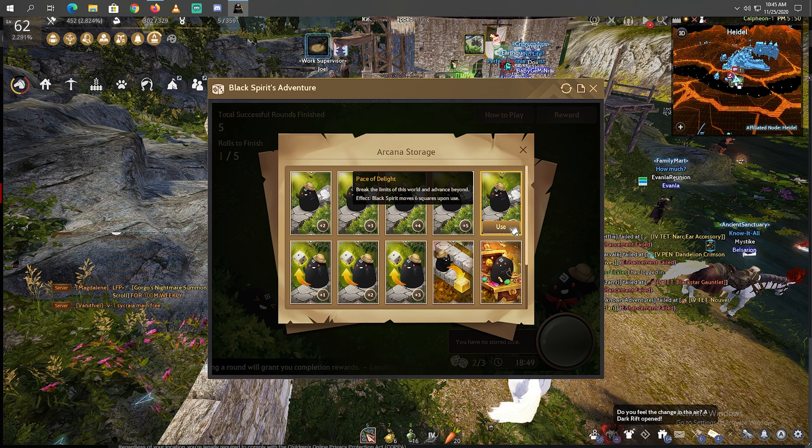Fortunately, I'm on the Kafras board. And then I use 6 to get the crown stone. There we go. And then we have this: 1 number of rolls to finish — resets upon use and Black Spirit returns to the start square, which means we can go again one more time.